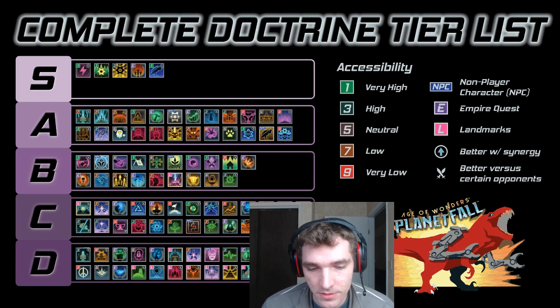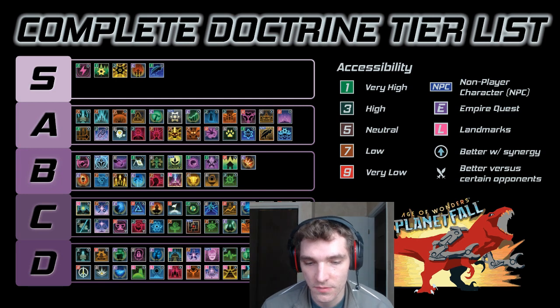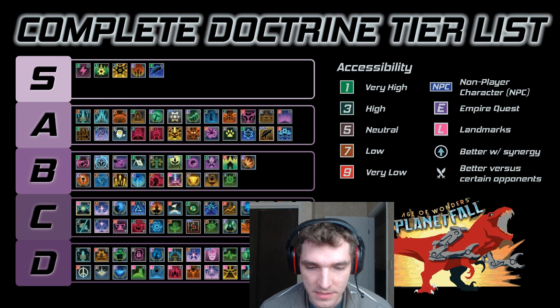While I simply could just list off the doctrines in order of usefulness like one through 97, I do think grouping them based on their general usefulness is an incredibly useful way for new players to break down their options. Not only that, but any new doctrines that come with future expansions will change the number ranking of doctrines — so that won't be as helpful as a visual where the doctrines are grouped together by their usefulness. There will most likely be another big change to the doctrines over the next year and I anticipate I will need to update this tier list.